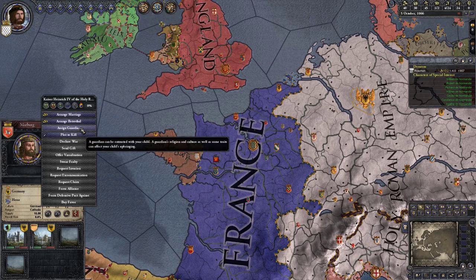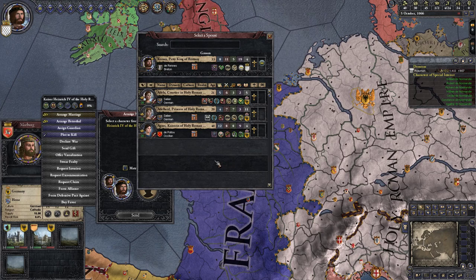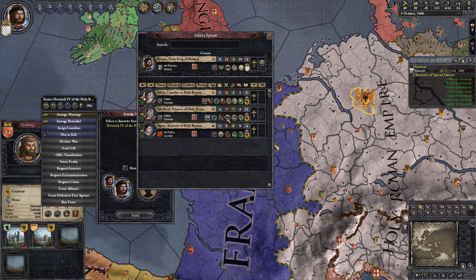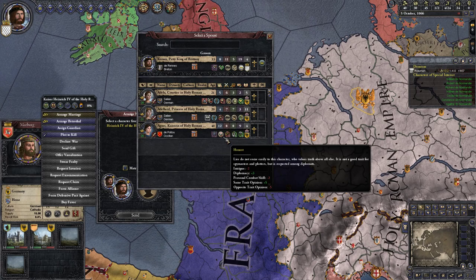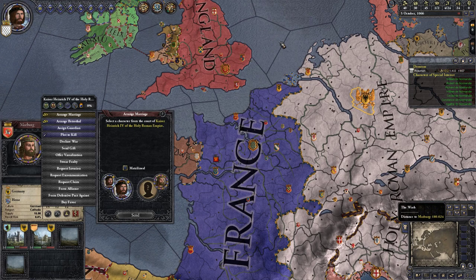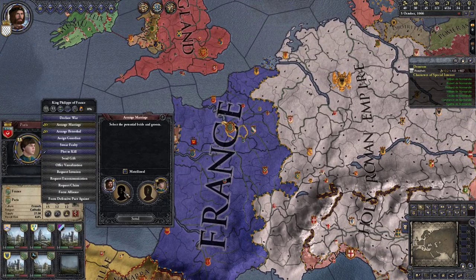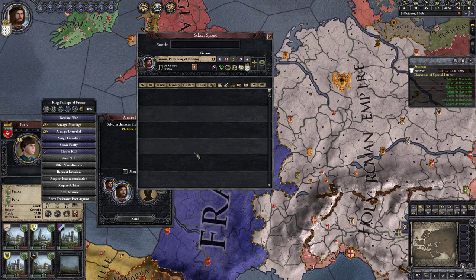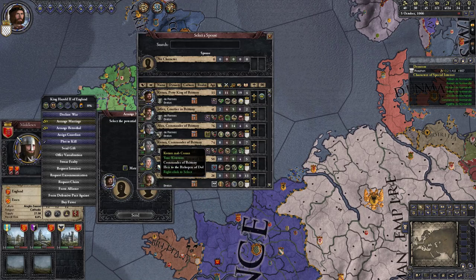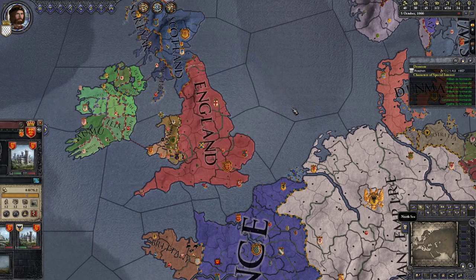Now we can go find ourselves a wife. Who better than the Holy Roman Empire to look for a woman? However, all of them are celibate except for one, which is not ideal - neat for an alliance, but definitely not a good idea if you actually want to have children. We also don't look for a betrothal. Let's see how we can go further - they're all really old.